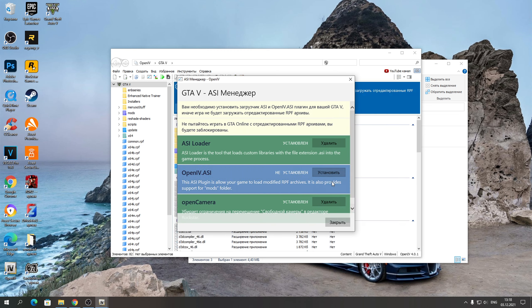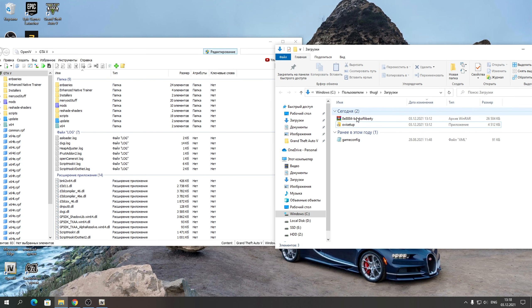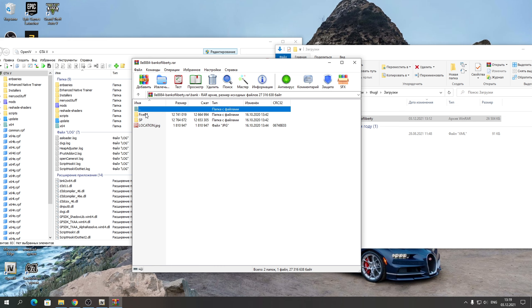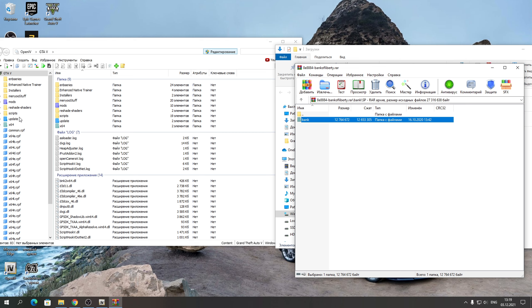Нажимаете «Да», затем заходите в «Инструменты» — «ASI Менеджер». Здесь проверяем чтобы всё было установлено: если что-то не установлено — нажмите «Установить». Главное, чтобы всё было зелёным, как у меня, и закрываем. Теперь устанавливаем саму модификацию банка Liberty. Открываете архив Bank Liberty, открываем папку Singleplayer, потому что это сюжетка.